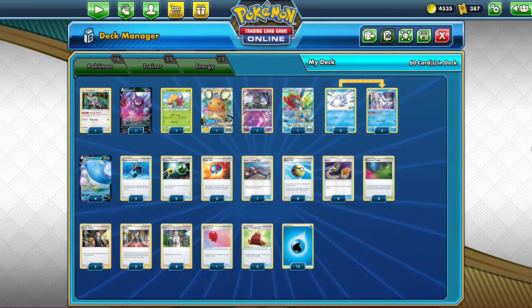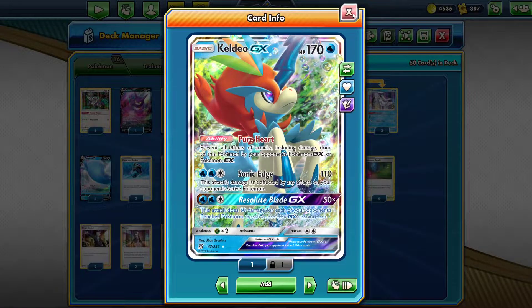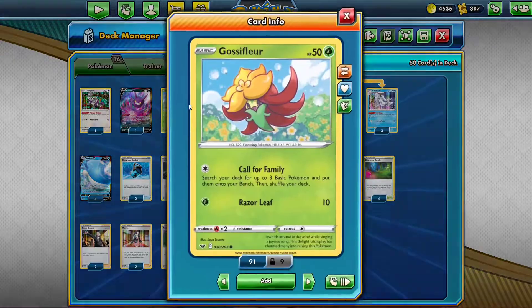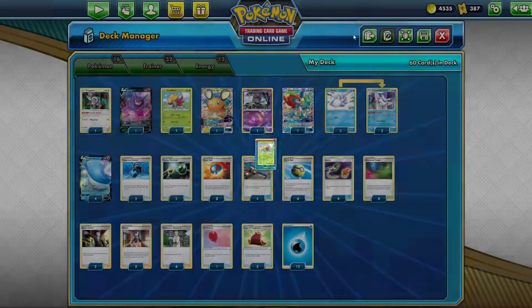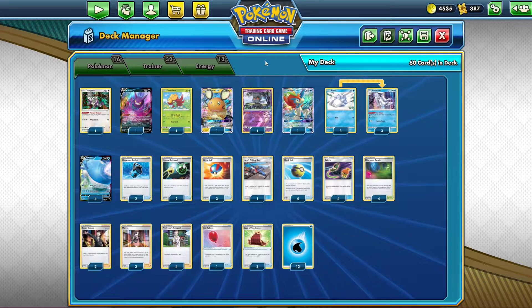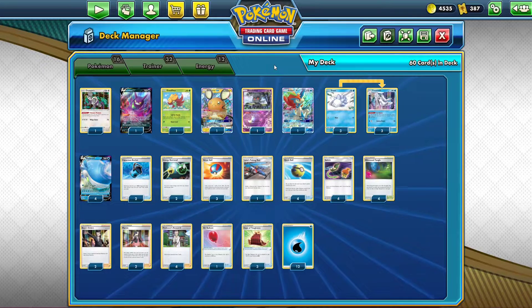That way you get your energy into play. You can use Keldeo GX to take a huge knockout on an Eternatus VMAX if you need to, and it's also good against Mewtwo and Mew. I also chucked in a copy of Gossifleur with Call for Family — you just get to fill up your bench basically. It's very necessary in this deck, and I only have one Crobat and one Denny because with Gossifleur and all the bench Pokémon, you fill up your bench really quick.